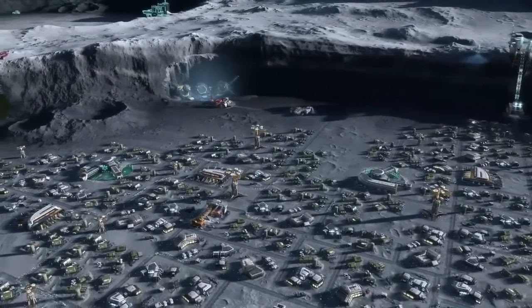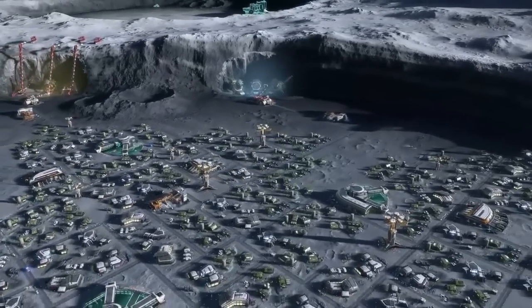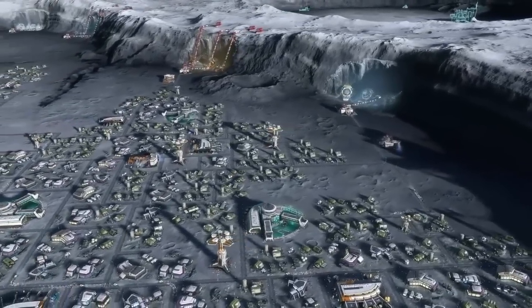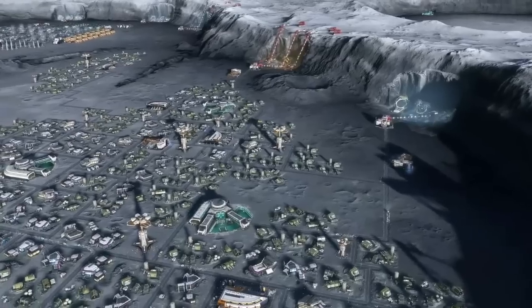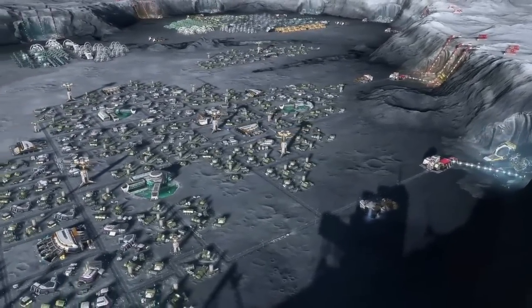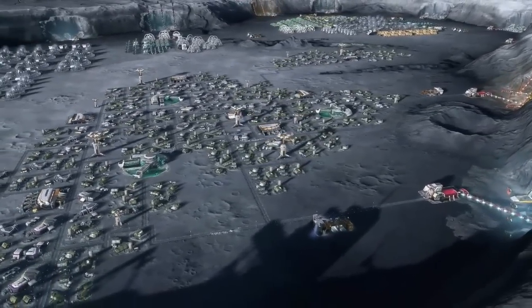And here you see one of these moon colonies. They are built inside the craters because the craters on the moon are the more protected areas. On the sides of the craters you can see there's a lot of mining going on. So that's why we are up there — to mine the moon.